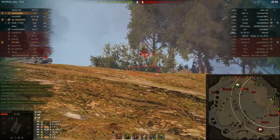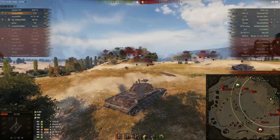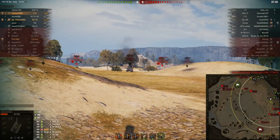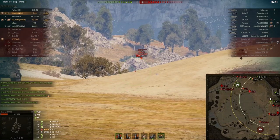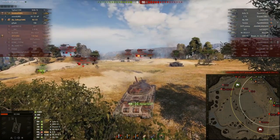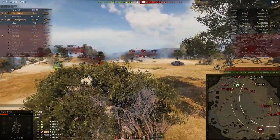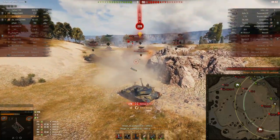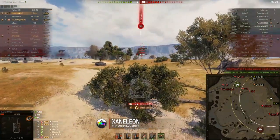The enemy Yudas thinks the same and peeks over. Unfortunately our shell dips low and only damages the tracks — these shots are pure RNG and nothing you can do about it, just handle it the best you can. The Yudas only barely manages to get away safely; half a second and he would have been toast. We're aiming for the Grille 15 — he's focusing on our friendlies and isn't looking at us. Our AP finishes the Yudas while we get slapped for 199 by the enemy Tortoise.